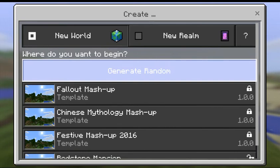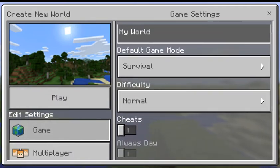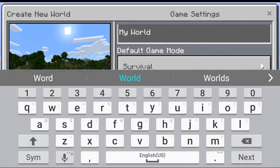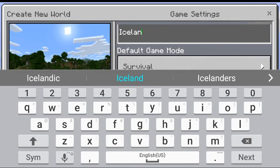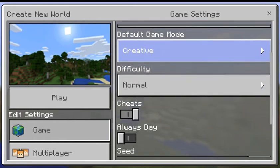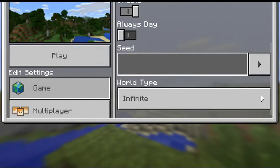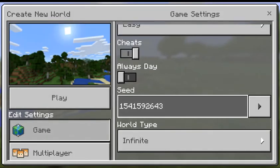I mean, not seed — I'm just calling it that. You don't have to name it what I put; I'm just going to put 'Iceland.' I'm going to create it on Easy, and then this is the most important part: the actual seed. It's 1541592643 — I'll leave you to look at that for a while.